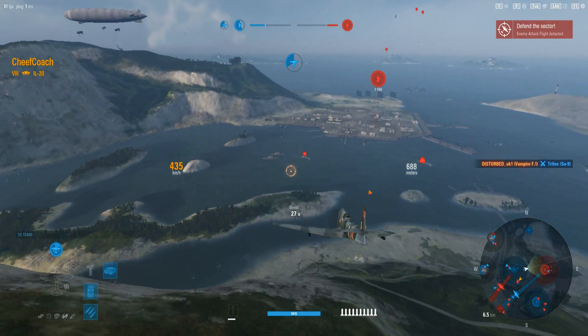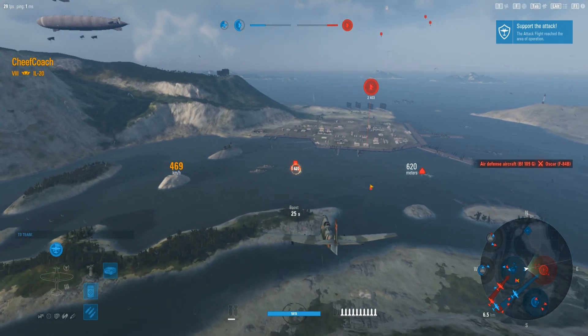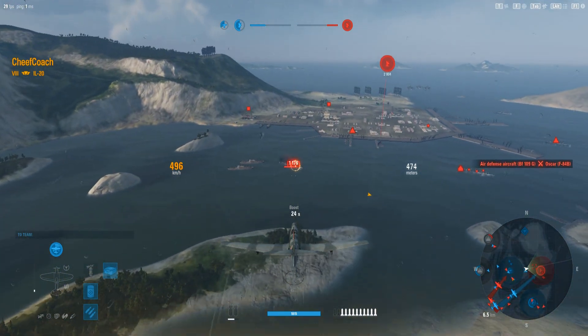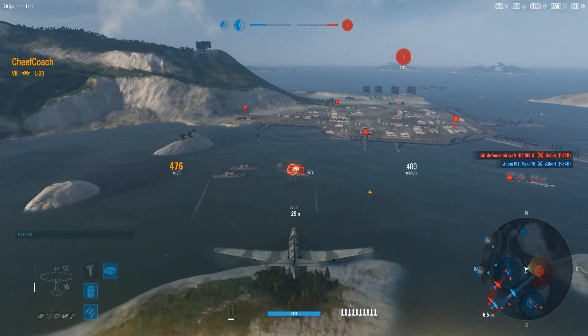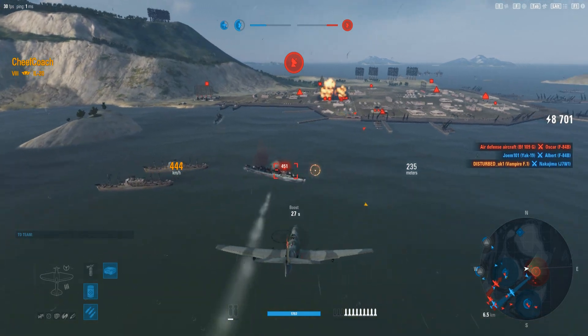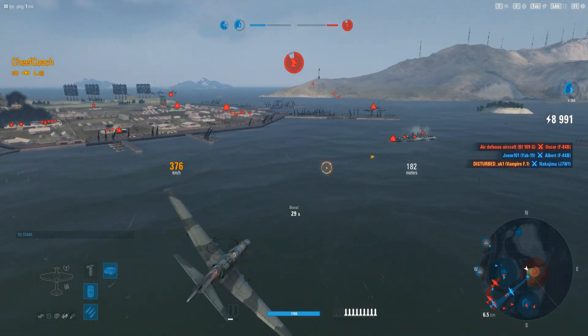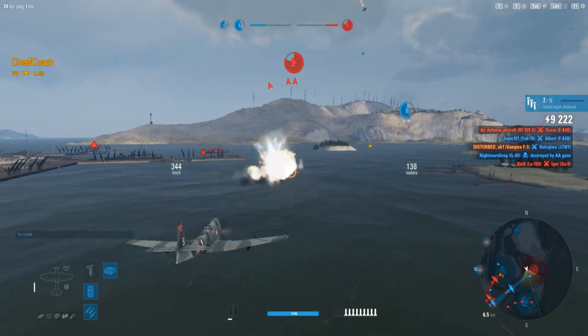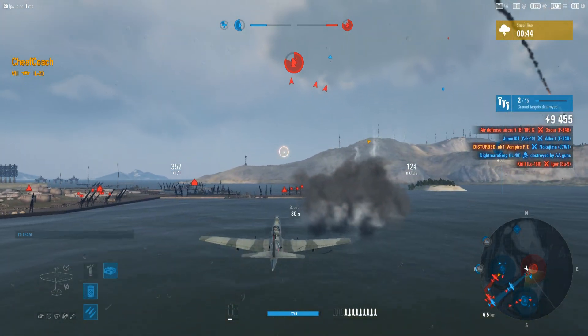He spawns back into center, headed toward the next command center, which is being defended quite heavily. There he goes, pulls down in on the first ship. Finishes him off with a rocket. He's got bombers inbound, so he just needs to knock out a few here, if that bomber formation can make it here without losing anything. They've got one red baddie on his tail — let's see if he can keep it rolling.